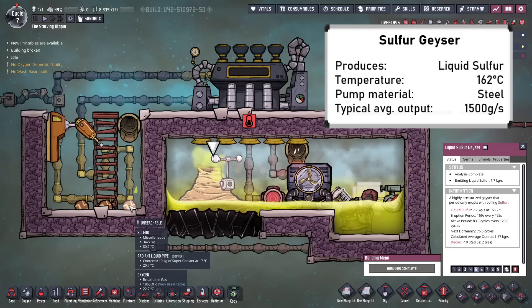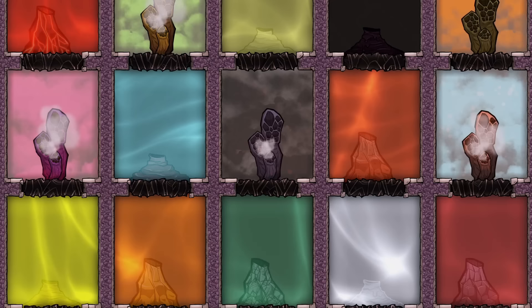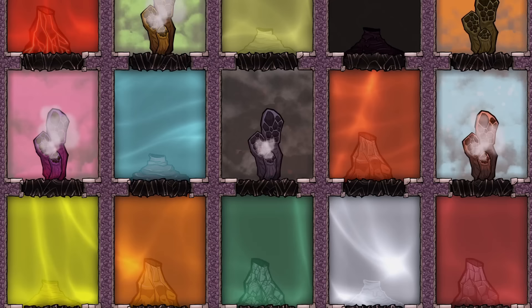Sulphur is used to fertilise grub fruit plants or feed sweetles. And so that is a look at everything about geysers in Oxygen Not Included. I hope this helps you capture the many resources available, and thanks for watching.